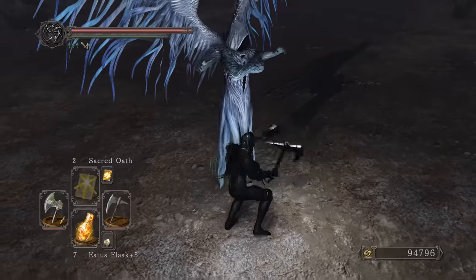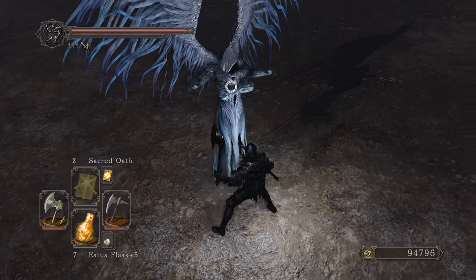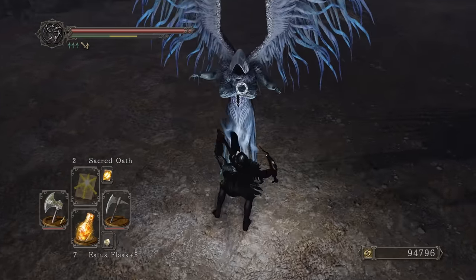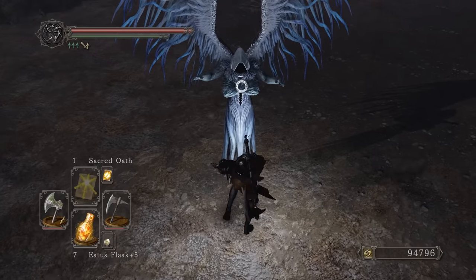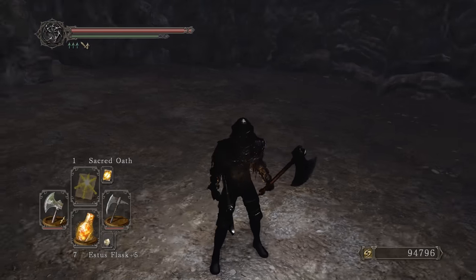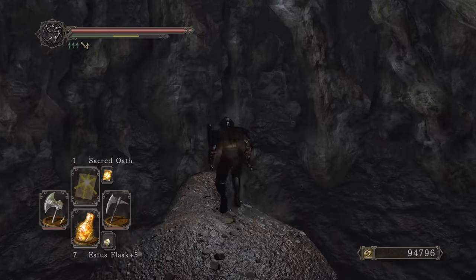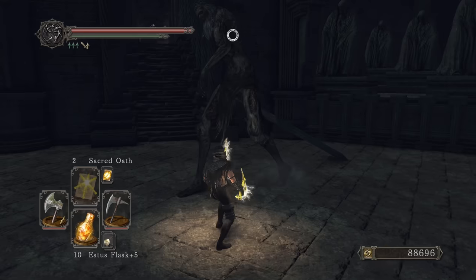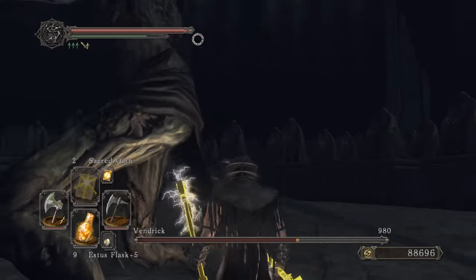No way — we broke the game again! We broke Smelter Demon in the Sacred Chime Hammer video and now we broke Dark Lurker. She's got four arms! I killed her way too fast when she was supposed to clone — I can't even hit her. Critical hits! No way — she has an HP bar. I killed her again — have you guys ever seen something like that before? Let me know in the comments.